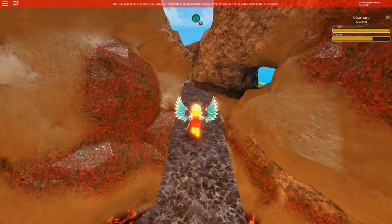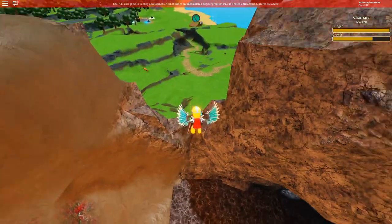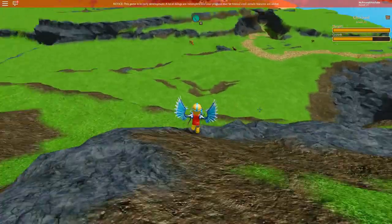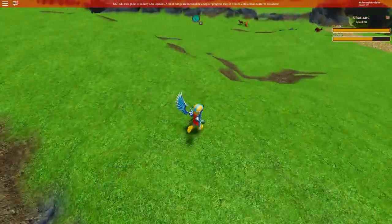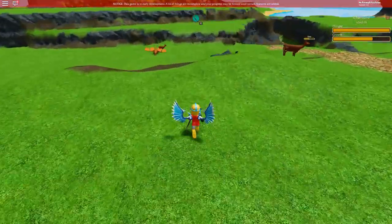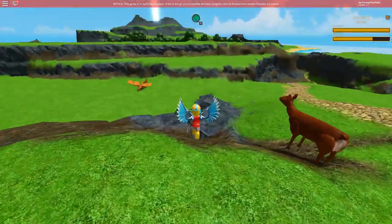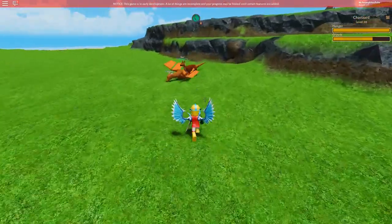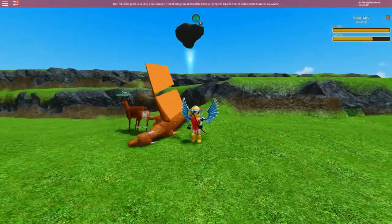Once you head back to town and start shooting animals, you're going to notice that only squirrels will level up your dragon for the first 5 levels, and you cannot kill deer and have your dragon level up until level 6 — they're just too big for him. So head on back to town, start killing a ton of squirrels, and before you know it your dragon is going to be huge and able to fly.